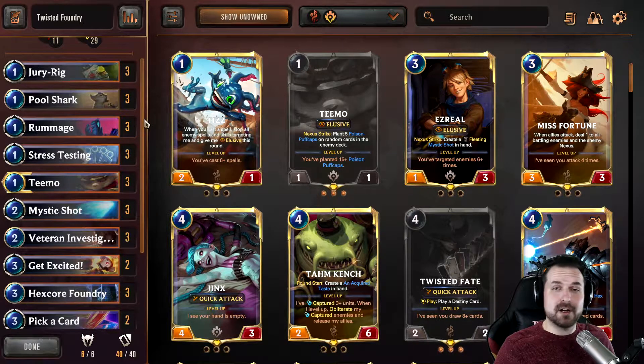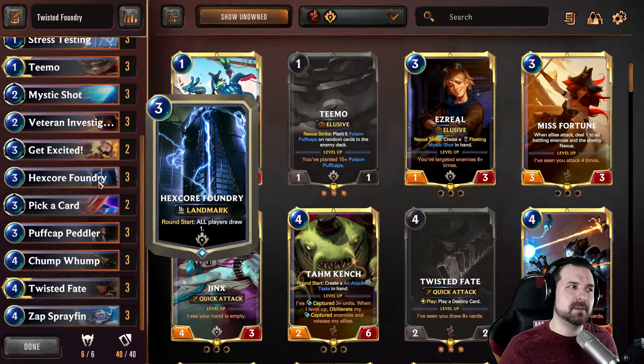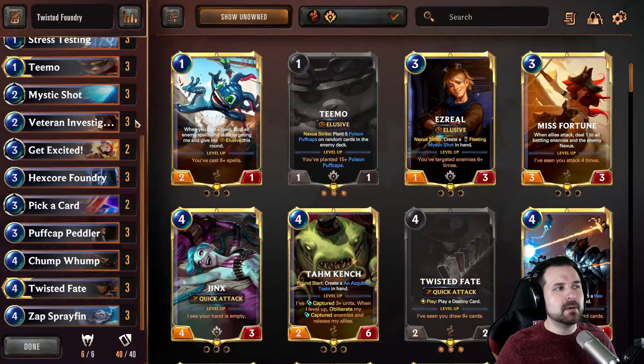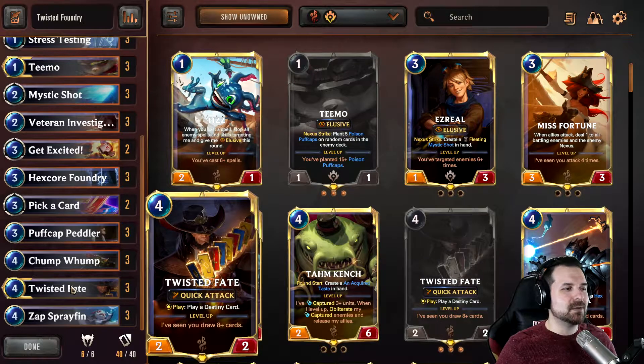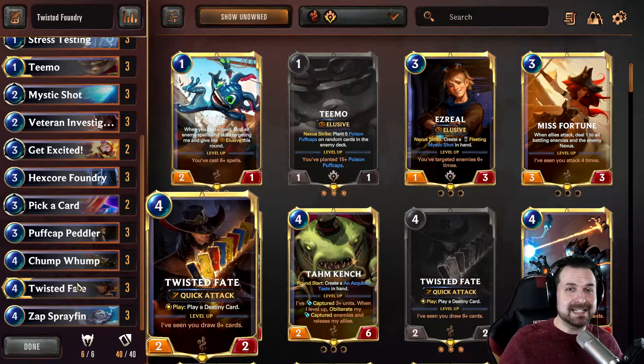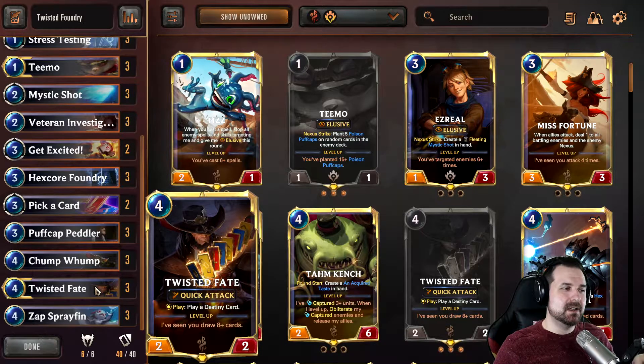The basis for this deck is you draw a lot of cards. I wanted to take the old Teemo plus Hex Core Foundry concept - Foundry lets you draw a bunch of ammo, but by also making your opponent draw additional cards they're more likely to run into mushrooms, making Teemo more effective. I wanted to pair that with Twisted Fate, because with multiple copies of Stress Testing and Rummage in hand it becomes insanely easy to level up Twisted Fate - even more so with Foundry. It's not uncommon to play him and have him level up the very next turn.